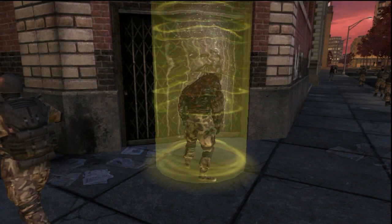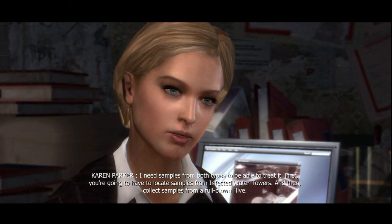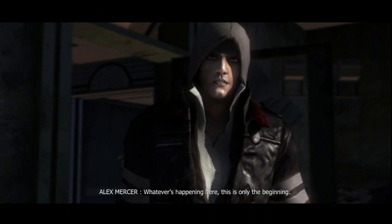Hey there guys and welcome back to Prototype. In the last episode, Alex saved his girlfriend from the clutch of the military, and now she's gonna help us out. We know a few things about the outbreak. There are two genetic strains at work. I need samples from both types to be able to treat it. First you're going to have to locate samples from infected water towers and then collect samples from a full-blown hive. Whatever's happening here, this is only the beginning.